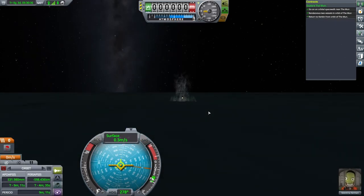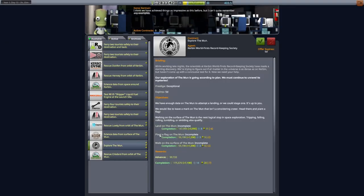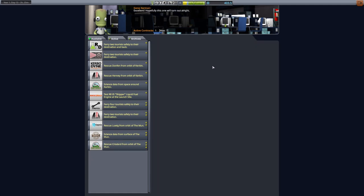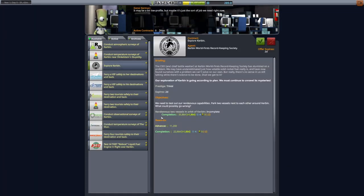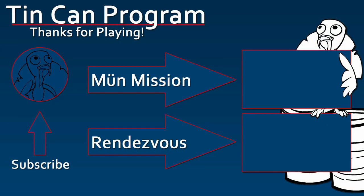Congratulations on completing your first moon mission. The next contract is unpredictable — you might be offered a moon landing contract right away, or you may have to do an orbital rendezvous first. It's possible that you've already done an orbital rendezvous. Proceed to the video you need for your next mission. Thanks for flying with Tin Can Program. We are required by internet law to instruct you to subscribe to our channel and like this video. Tin Can Program is expanding to Twitch for Kerbal Space Program 2 — you can find more information in the video description below.